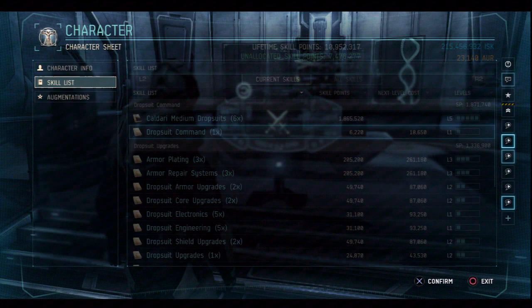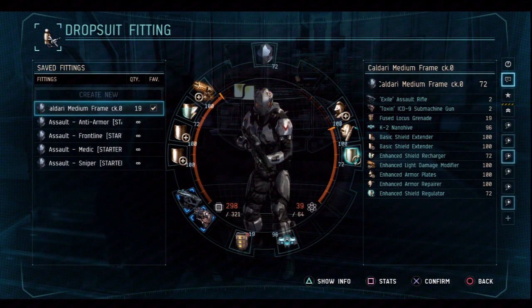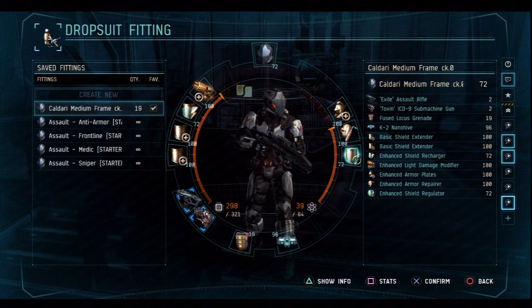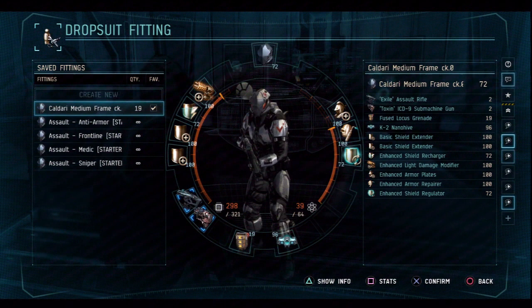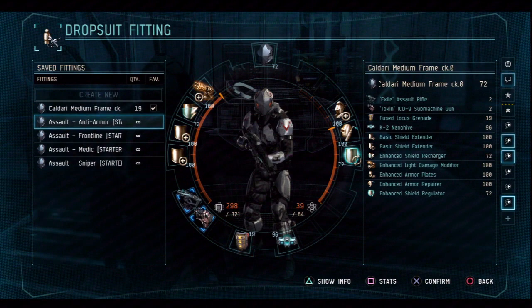I wanted to get into what I was in prior, and this is what I'm in right now, and it seems to be working well. There's a lot of variations I can create of this fitting as far as AV builds. Once I'm happy with this, I'll save up the SP and move on to racial. I'm not trying to make big sink investments like a lot of people already have. I've seen some YouTubers go straight into racial prototype and they're not too happy about it. I would never do that, and I would never encourage any of you guys to do that.